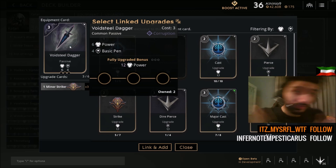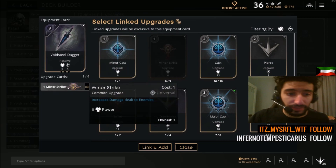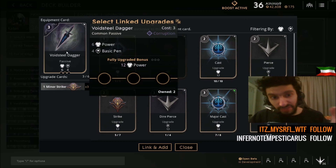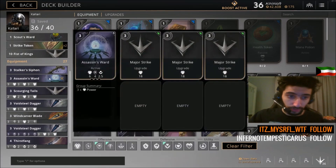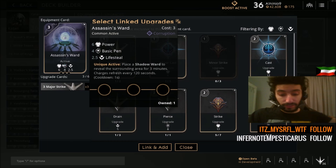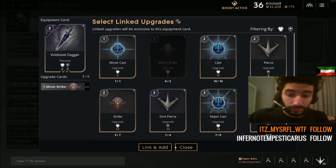Order items or universal items that give armor — basic pen helps penetrate both those and base armor, so it's very nice to have. Even if they don't have armor items, basic pen is still good. Buy Voidsteel Dagger with 3 minor strikes. You want to finish Voidsteel Dagger after buying Assassin's Ward. Finish all 3 minor strikes to get the full upgrade bonus of 12 power, which is a huge stat bonus.